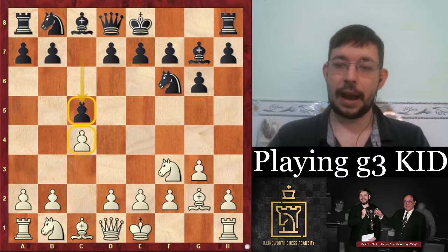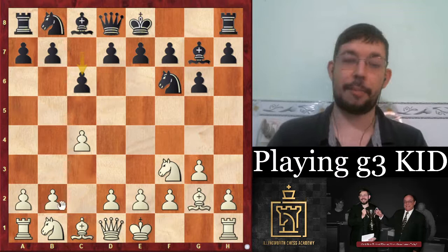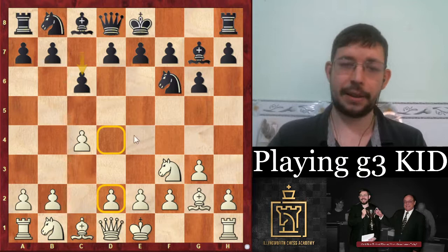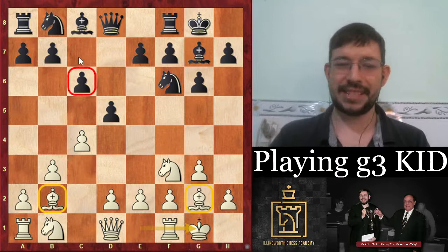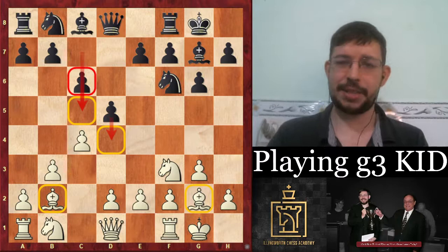One advantage of the English move order is that if black plays c6, you get extra options — instead of a normal fianchetto Grünfeld, you can play b3 and get a double fianchetto structure after d5, Bb2. The move c6 is a little passive in that case; black would rather have played c5 and taken over the center, so this gives white a small pull.